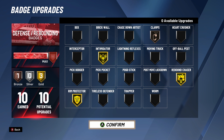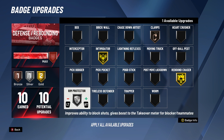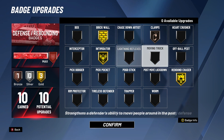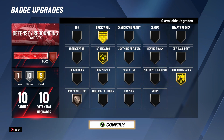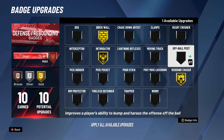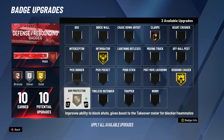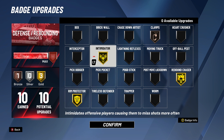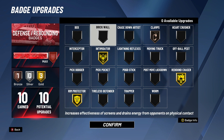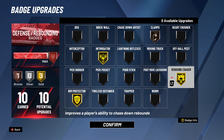For twos and threes, the defensive badges are different depending on who I'm playing with. When I was playing with Ermie, I had Brick Wall on — that was my loadout and it was working. I should have had Clamps off. It matters by the guard I'm playing with — if I'm playing with a guard that doesn't like screens, I'd set up differently. Intimidator is always going to stay — I never change that one.